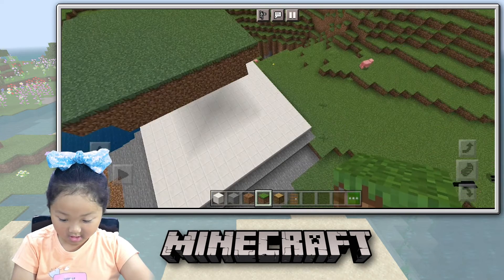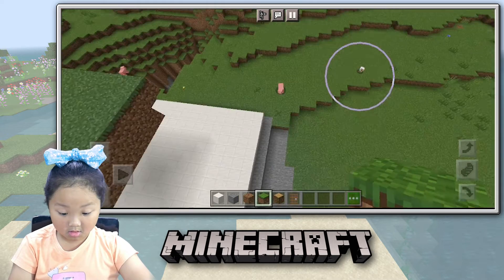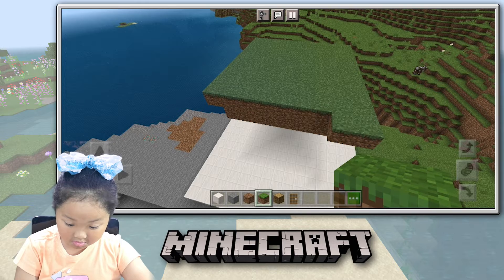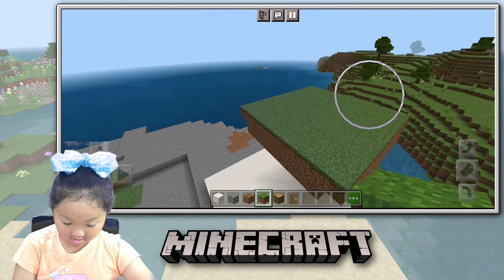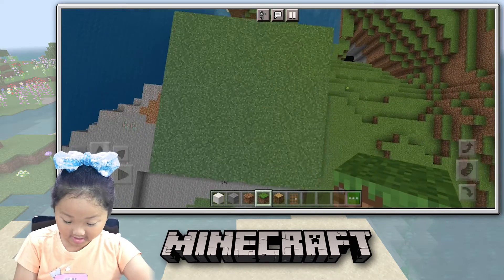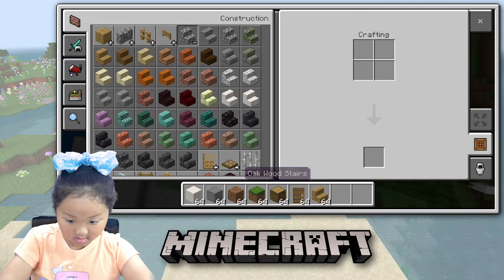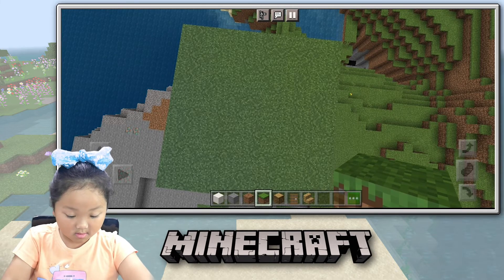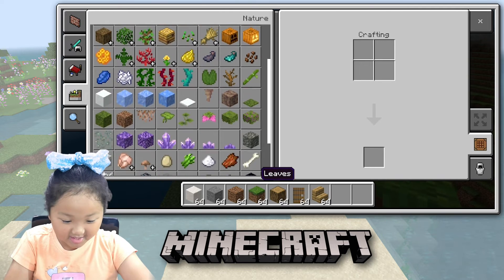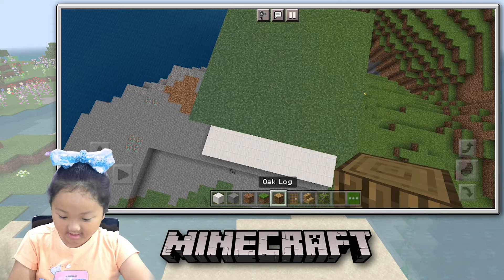There's an Enderman messing with the bees and chickens. It's already daytime. That's so scary. Now let's get back to the building. Let's get some logs. Let's make like a little wooden hut.